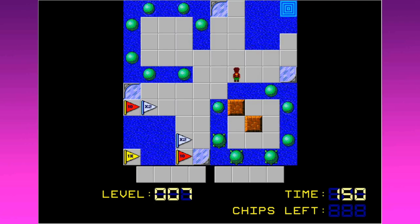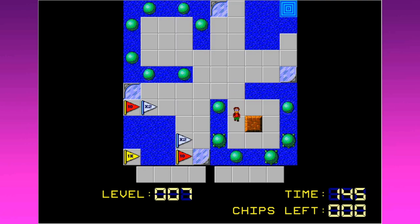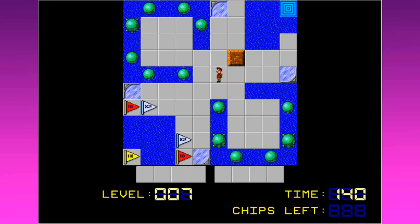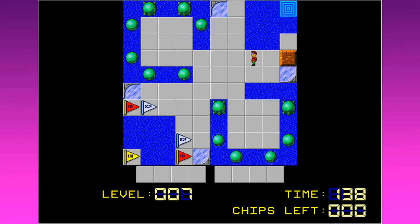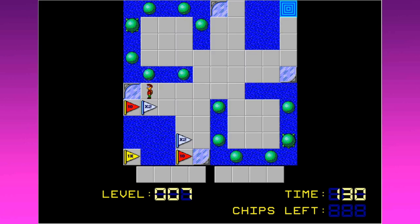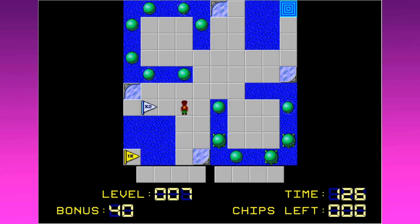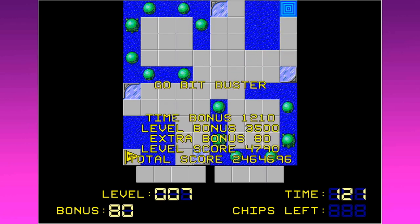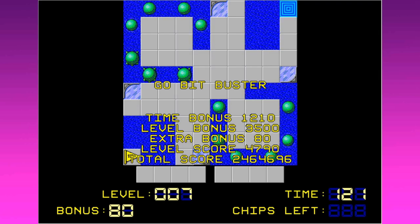Let's go here and then here. We get this one up here so we have a path to the exit. We would have to preserve all the blocks to get that 1K bonus over there. Let's get 10 and double our bonuses - 80 points, woohoo! I probably could have preserved all the blocks, but there are multiple ways to do that puzzle and that's always appreciated.